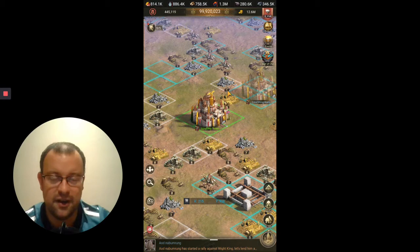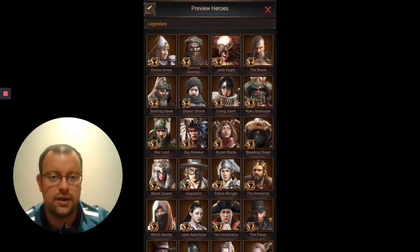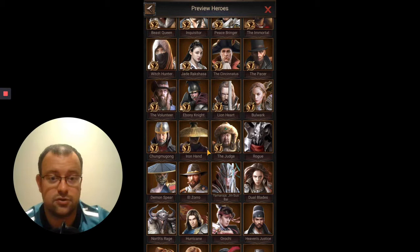Hey guys, Lord of Pontell here with another video for Rise of Empires, Ice and Fire. Today this is the fourth in my series of S-Hero Guides and we are going to be looking at the first of the S1 Cav Heroes. We're going to Recruit and into the Super Recruit page as normal. Looking at the list, we've already covered the three footman heroes: Judge, Iron Hand, and Trung Mugong, which means we will be looking at Elizabeth the Bulwark today.